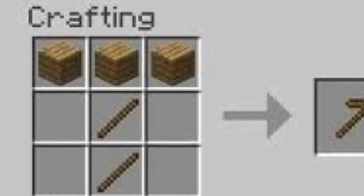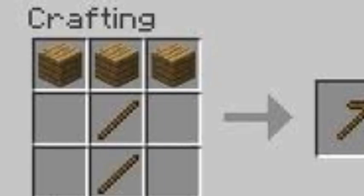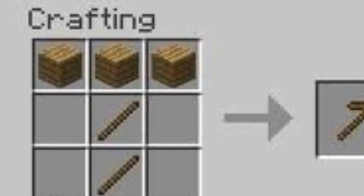I'm going to list these from weakest to strongest. There's wooden, stone, iron, gold — also known as butter — which actually wears off after only a little bit, and diamonds.